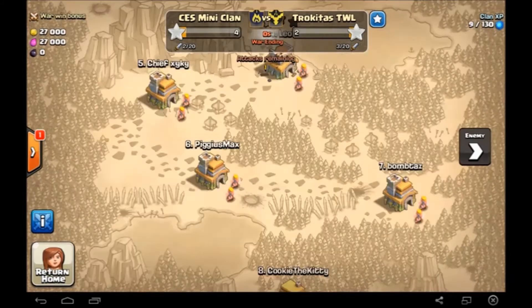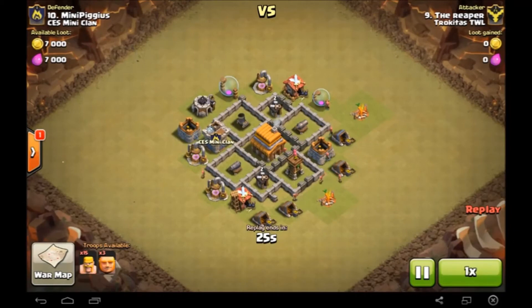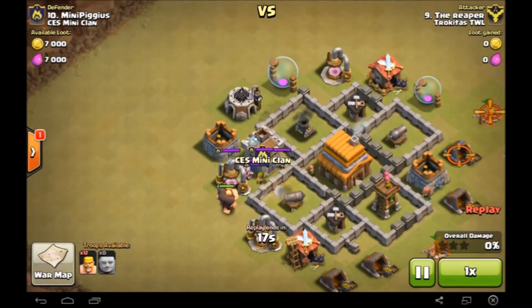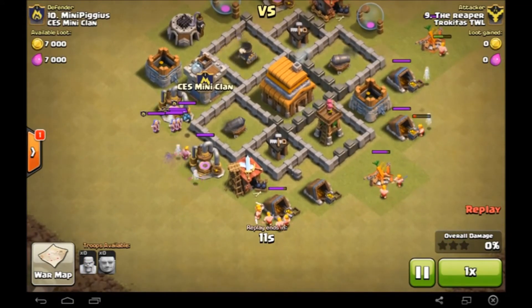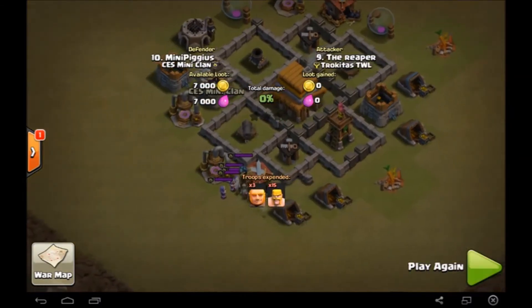We're going to quickly watch a defensive replay from piggius max. This is quite funny - it's only a 30-second replay, but this guy is like town hall two with no levelled troops. So with clan castle troops and the space, he doesn't really stand much of a chance. He's got three giants and 15 barbarians, all level one, and they just get absolutely destroyed. I feel kind of sorry for him because he doesn't really have a chance, especially with those wizards in there.